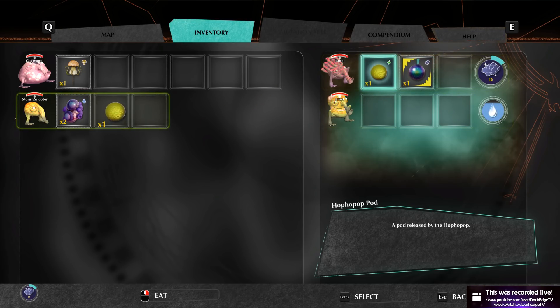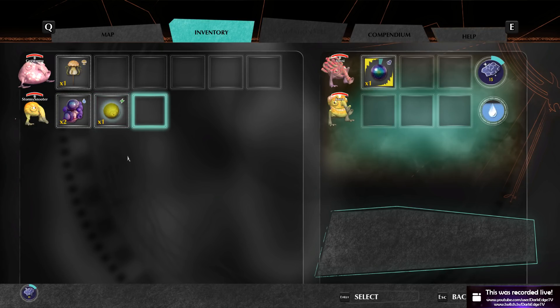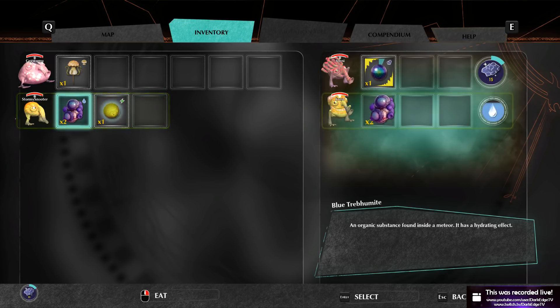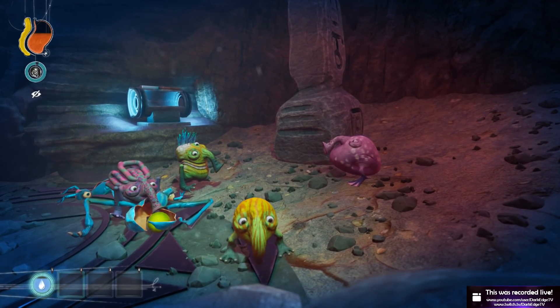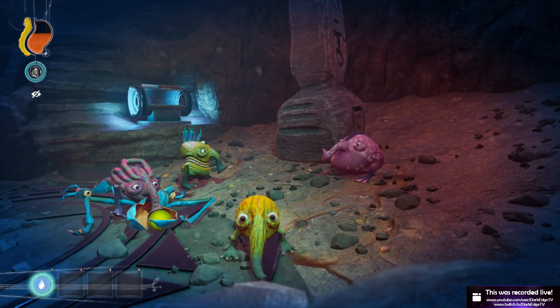Okay then — well, Amni can process the pearl. I know Amni likes shiny things after all, so she can have that. And Stormy Snooter — oh, and also Frost can have the blue treburmite which gives extra water. Stormy Snooter can have jumpy legs. These names — I absolutely love these names.